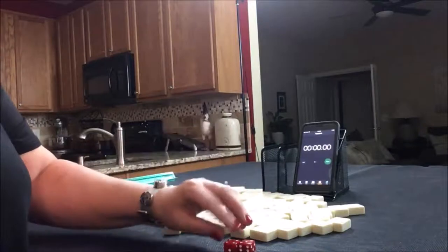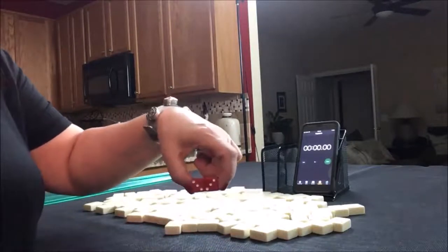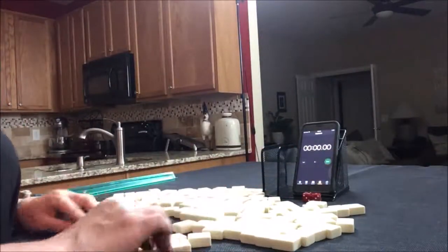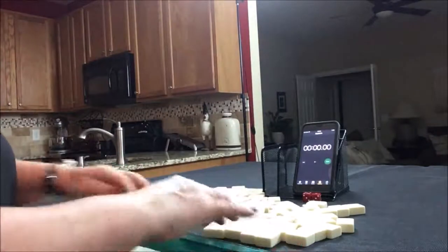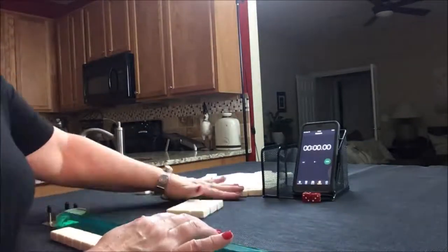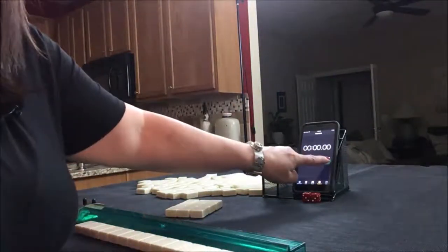I rolled a 7, and 7 would be West. We're just going to say we're the dealers, so I'm going to get 14 random tiles. Now I will create a mock Charleston and we'll do sprint 1. Here we go.